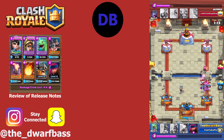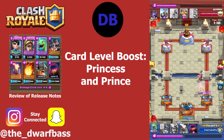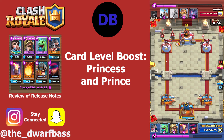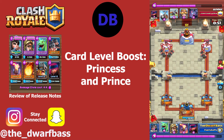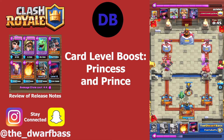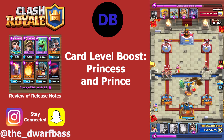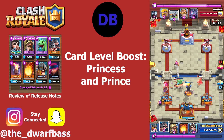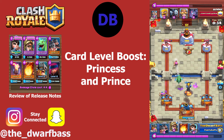The card level boosts this time: the Prince and the Princess will be boosted to your King Tower level throughout Season 20. Definitely play around with the Princess and the Prince. I've thrown together a deck with some fire cards — I needed a win condition and some supporting pieces. Firecracker ended up in here, who was a standout in the last Lunar New Year season back in January 2020.